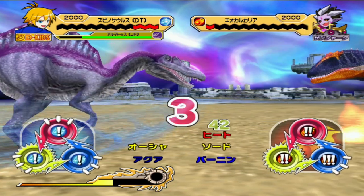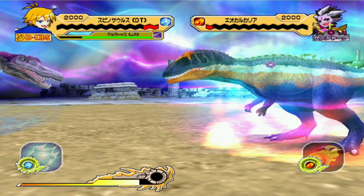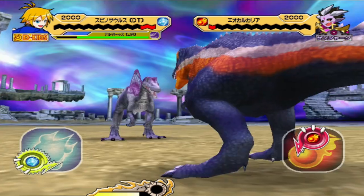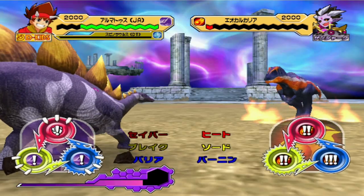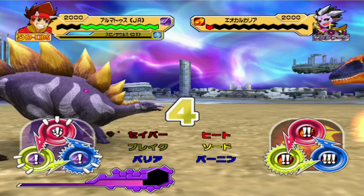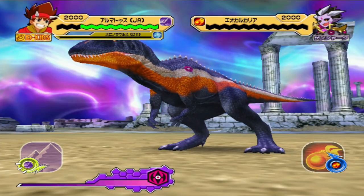I'd rather him not get off Burning Dash, so we'll go Scissors. Here comes Ocean Panic! In comes Armatus. Scissors. Alright, that's one down.